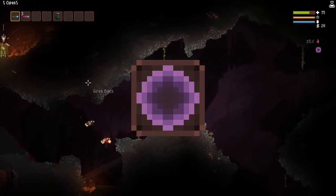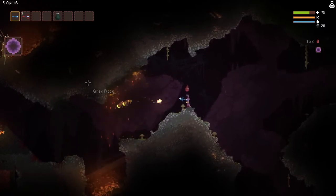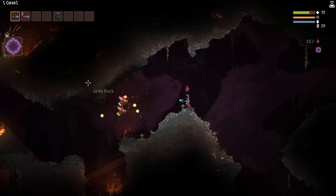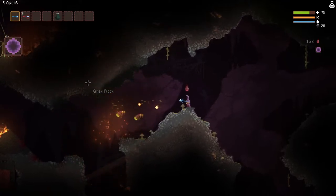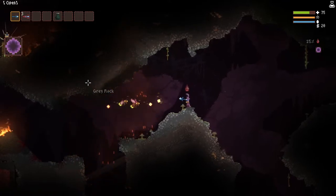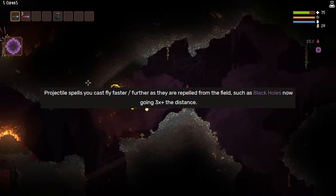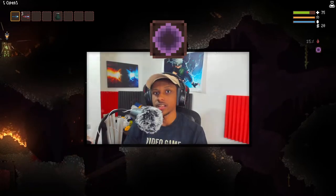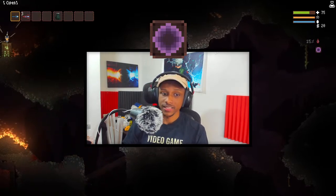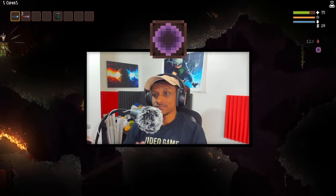The next perk is Projectile Repulsion Field. This is similar to Permanent Shield in that it's a perk that surrounds your character with an aura that repulses projectiles, making it even harder for enemies to hit you. A byproduct of this perk is that it'll actually make your own projectiles fly way faster — which can be extremely handy for slower projectiles like black holes. It'll make black holes travel three times faster and farther than they normally would. So not only does it prevent enemies from hitting you, it also buffs your offensive spells.